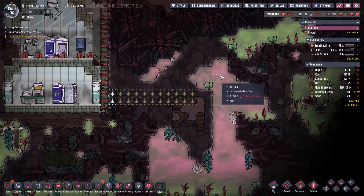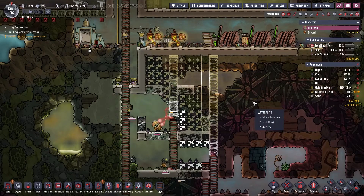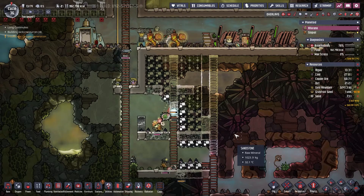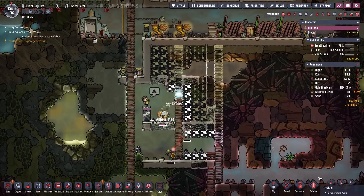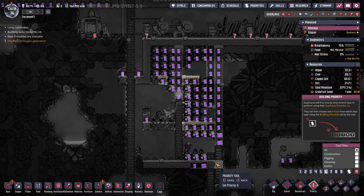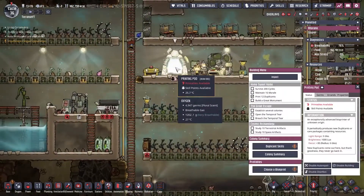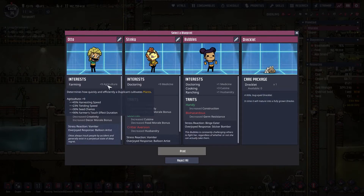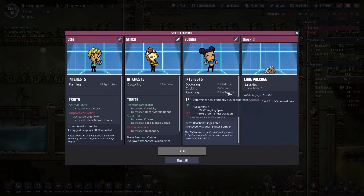We'll probably use a filter to make sure we fill the top part with hydrogen. Then we have our next friend. We could get a Dreklet — there's lots of Dreklets around. So we've got lots of agriculture, medicine, cuisine, and husbandry — we're gonna need some ranchers.